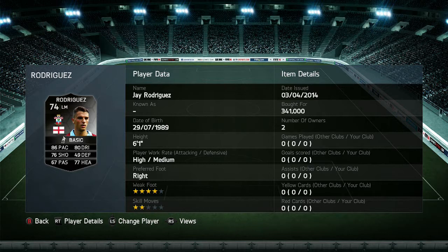The stats on the card look insane for a silver card: 86 pace, 80 dribbling, 76 shooting, 77 heading. He's got an upgrade — 74 overall — but EA have kept his rating at 74 so his price is still really high. I bought mine for 341,000. The one thing that doesn't look good is 2-star skill moves. He's got 4-star weak foot, high attacking work rate, medium defensive work rate, and he's 6'1".